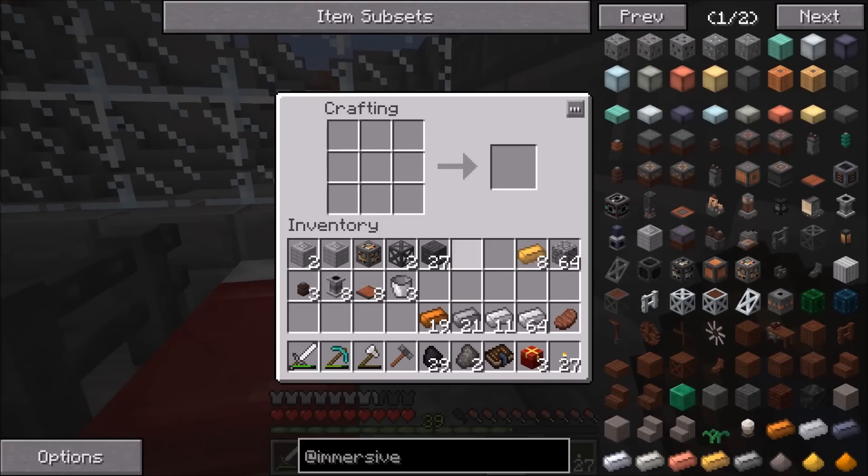Now we get to dive into the crafting bench where we're going to be doing a lot of work. First things first, we need to make some more steel scaffolding because we are going to need, I believe, five of them. We do have to make a little bit extra, which is unfortunate because it does use up a lot of steel to make a full set.